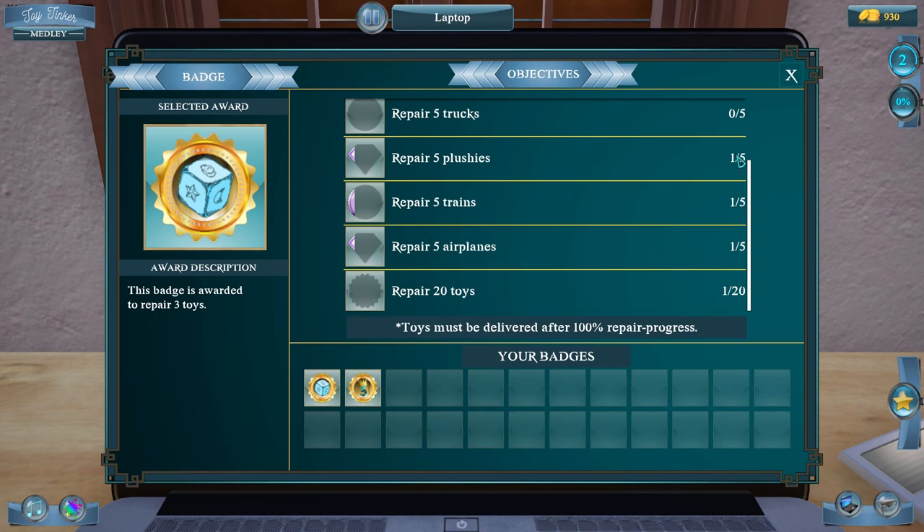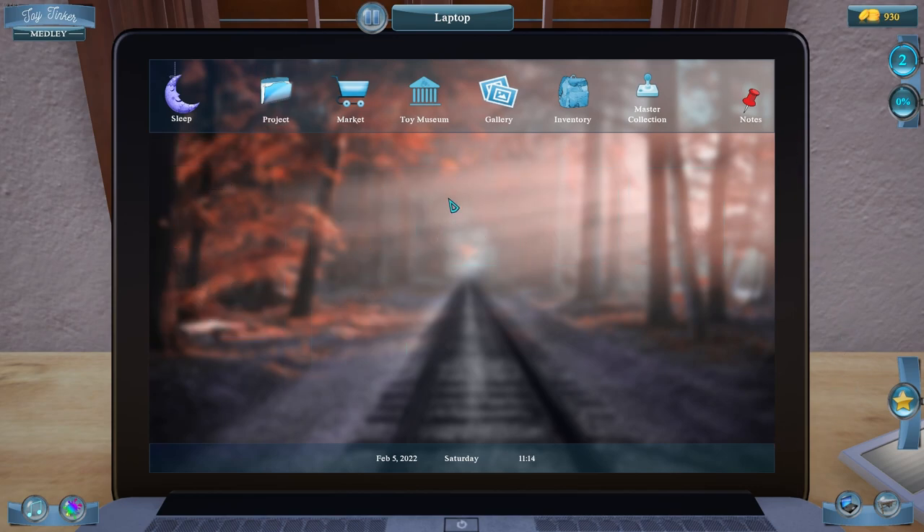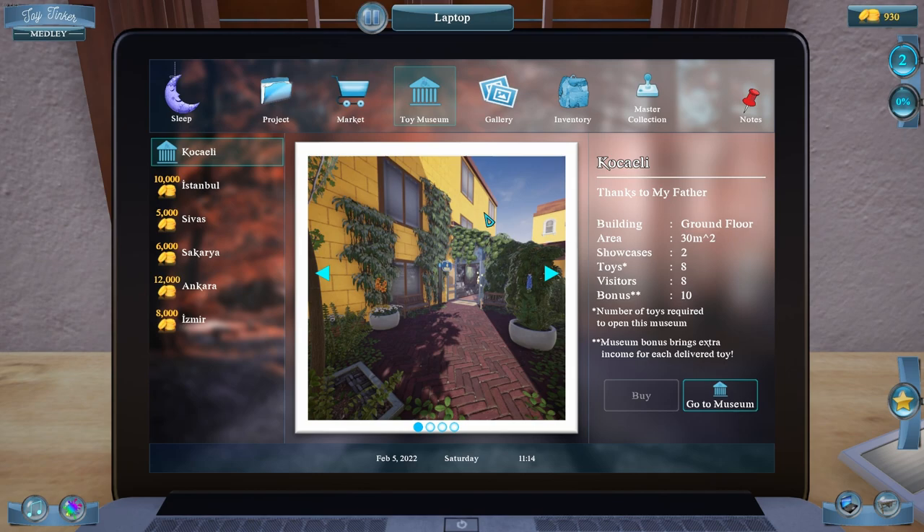The other thing I wanted to show you guys is the museum. I want to show you what this toy museum looks like — that's kind of the end game and we haven't been able to build it yet. We put toys in the museum; the number of toys required to open it is eight. There's a museum bonus that brings extra income for each delivered toy, so it's a way to make money.